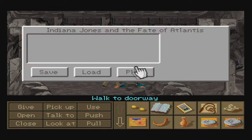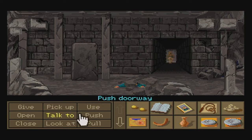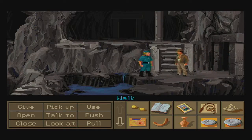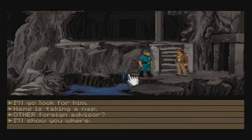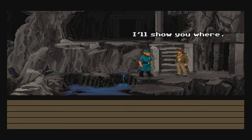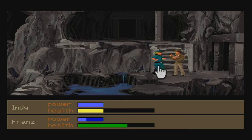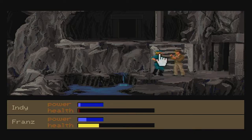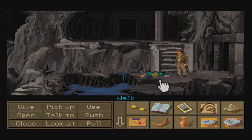Then walk down the hallway and save before you do so, because we're about to fight someone. Alternate between punching him in the head and punching him in the legs — he's a bit tough, but still not that big of a deal as long as you keep punching between the head and legs. He will go down in no time flat. You'll notice we barely survived that, with only a pixel of health left. Definitely the toughest foe you'll face off against until this point.